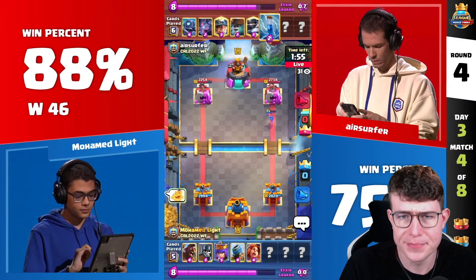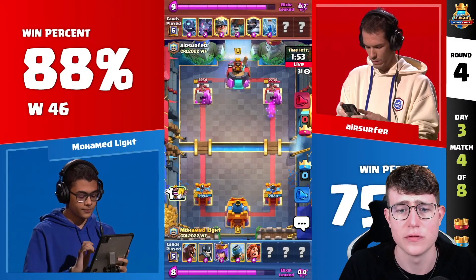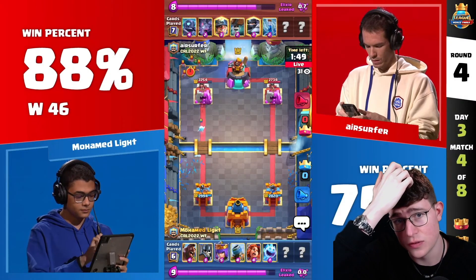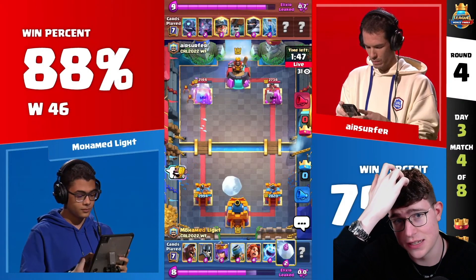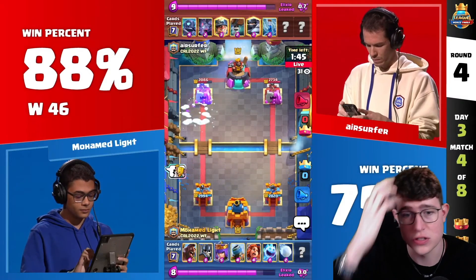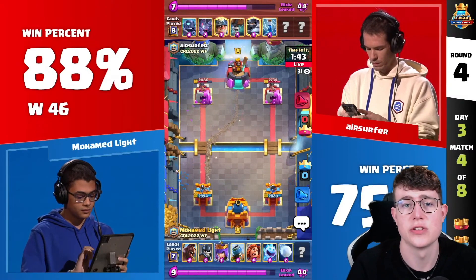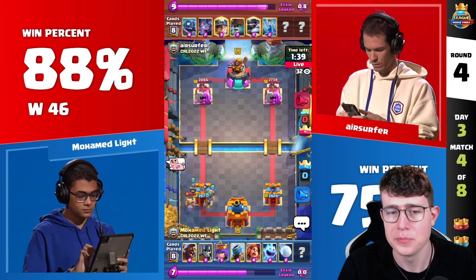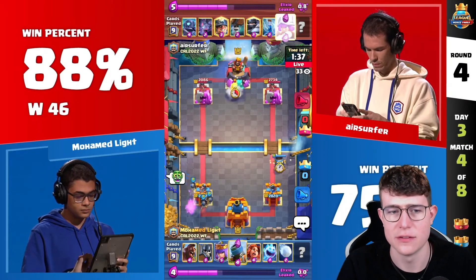He cycles Zap here, and Moe just goes for an Ice Spirit. He goes for Bats in the back — the Ice Spirit does a pretty good job killing the Bats. He goes for a Snowball — good to know he also has a Snowball to push back the Mini PEKKA. The Miner comes down, a really great Miner placement so that the Guards aren't really able to get a ton of value on top of that.